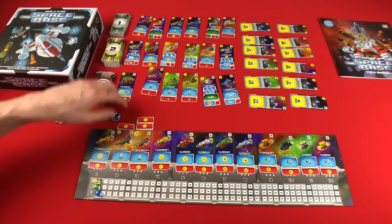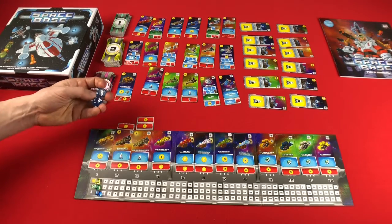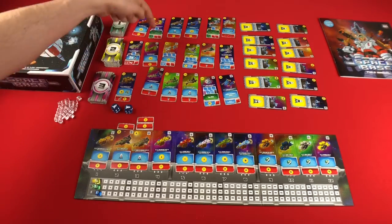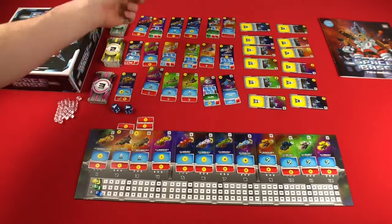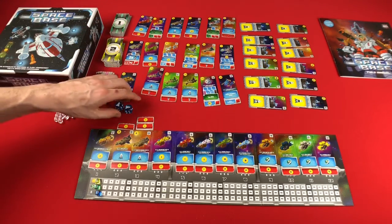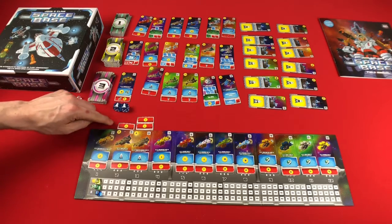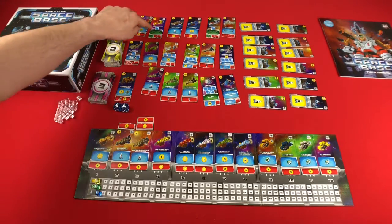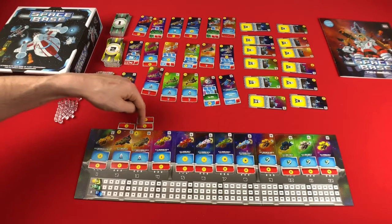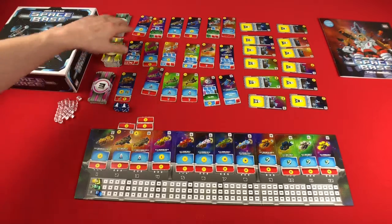So if I had this card and my opponent rolled two ones, I could spend this even on their turn — because green means you can activate it on either player's turn. Blue means you activate it on your turn. Red means you activate it on your opponent's turn. So if my opponent rolled this, I could get one money, or spend my charge to move to the space to the right, which would give me two money — basically making it like a three was rolled. There are a lot of different things these cards do.